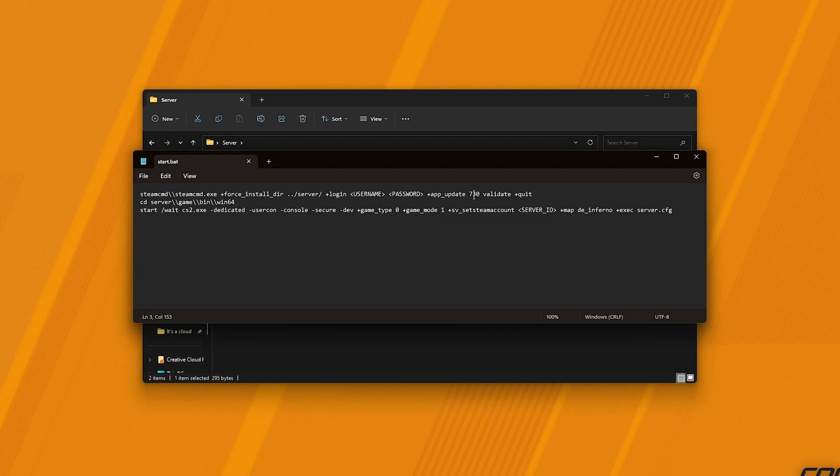For now, as there isn't a dedicated server — as in app ID 740 — we're using 730, the game's ID, in order to download the game files to host the server. This means that we can't use Login Anonymous like we did for CSGO servers. Instead, we need to enter a username and password of an actual Steam account. You can use your own Steam account here or create a new one for this purpose. Do note that this is the official SteamCMD file from Valve themselves, so it is safe. We'll replace 'username' with your username and 'password' with your account password.